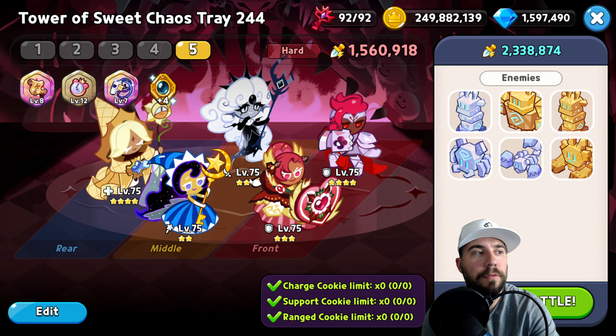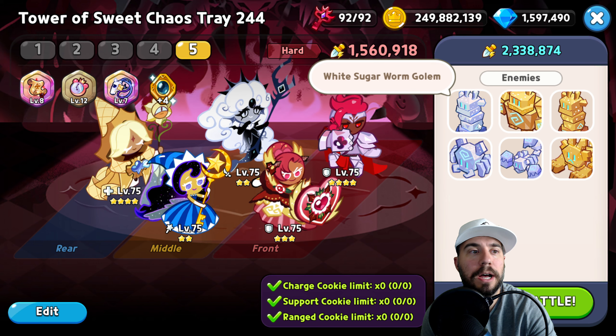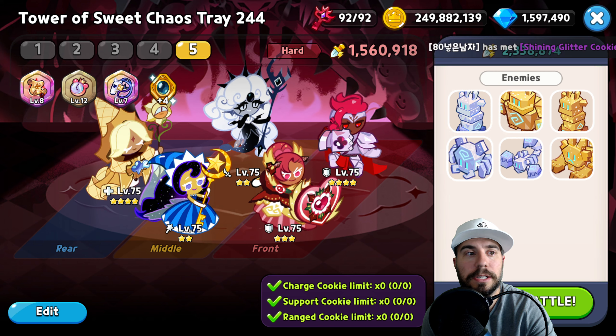A couple of things about this level: first off, we can't have charge cookies, support cookies, or range cookies in order to proceed and get by. Now, the big baddies here include lots of sugar — sugar gnomes, sugar worms, sugar spiders, sugar scorpions, a lion golem, and a bunch more. Those are the key pieces we're going to get through.